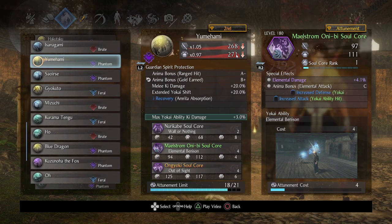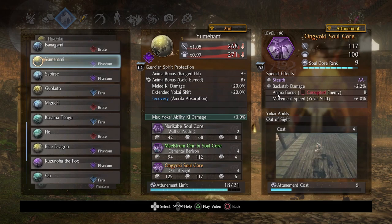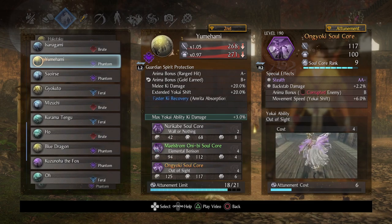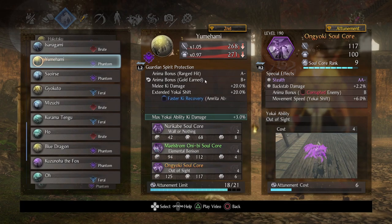Last but not least was Ongyoki. I picked what I thought would be one of the best Ongyokis I had. This one was very fortunate to roll anima bonus corrupted enemy. One of Ongyoki's biggest things is that it can inflict corrupted upon an enemy, so let's turn that into an additional anima bonus. Of course you can get whatever anima bonuses you like — or if you're dealing with multiple enemies, anima bonus gold earned actually makes a significant impact, like two or three anima, and it can be pretty awesome.